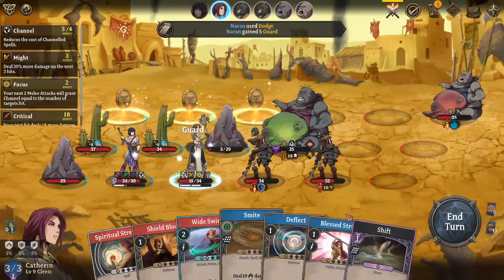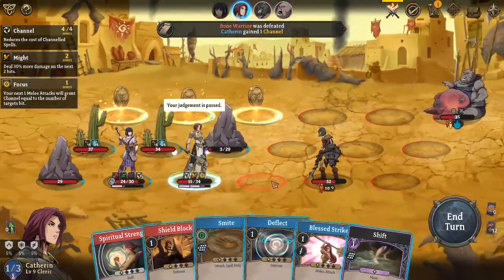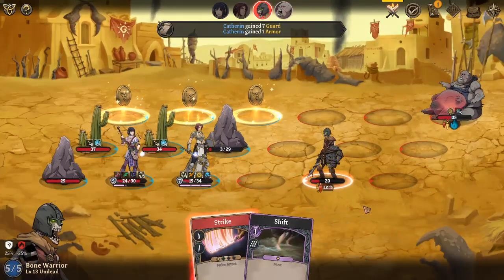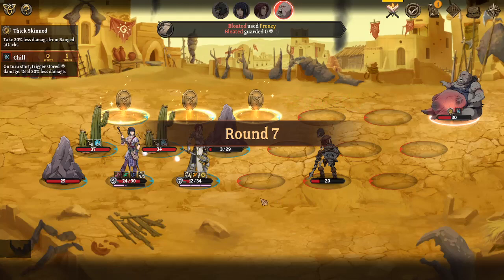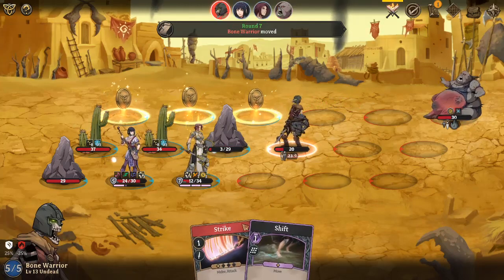It seems like they can't attack behind. Yeah, those two are gone. Channeled, so that's free guard. This girl alone can probably go very far - she has a lot of abilities that keep her alive and deal the damage.